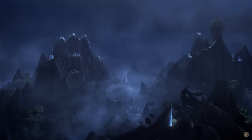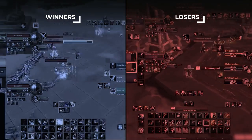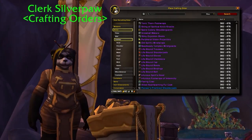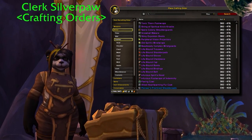Good system, right? Anyway, 10.1 has completely changed how you gear in PvP, and today we're going to tell you the biggest winners and losers for this season's tier sets, while giving you some recommendations on what to craft and how to enchant your gear in 10.1.